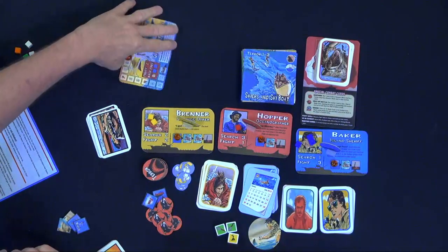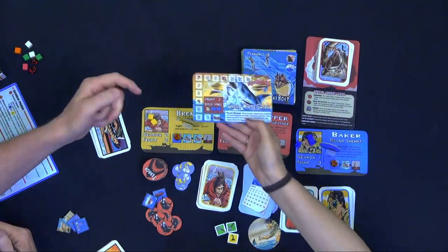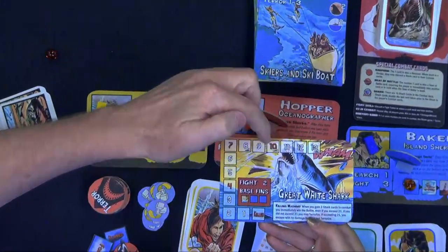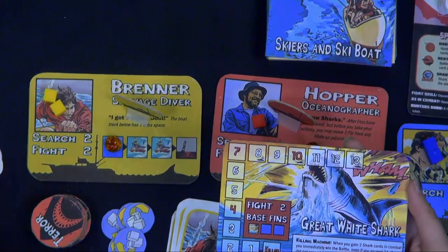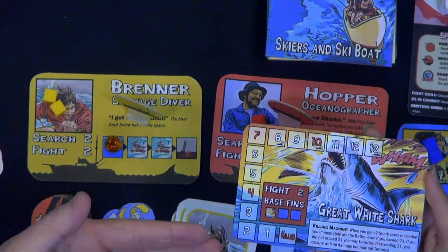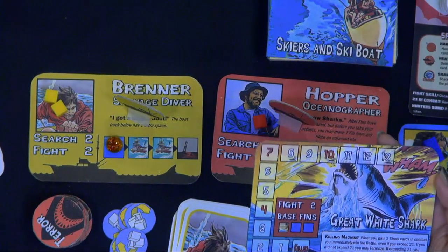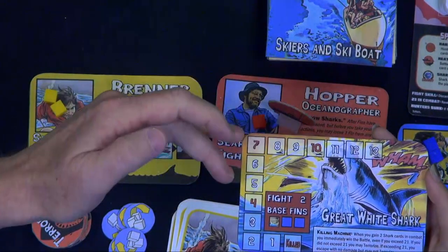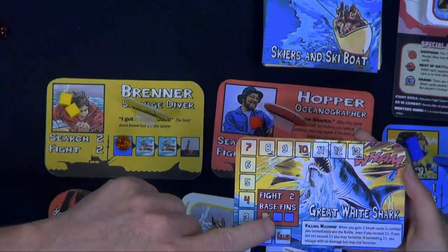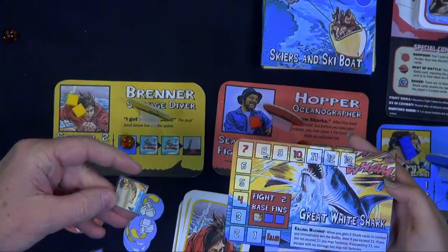You get yourself a great white shark and it'll start with hit points, established by the number of players going against it. So this is one against many — one player getting to be the shark, everybody else trying to hunt and kill the shark. The shark has evil intent also, because it is one of my games. His ability is 'killing machine.' So this establishes his hit points, his fight ability, and his base starting fins.